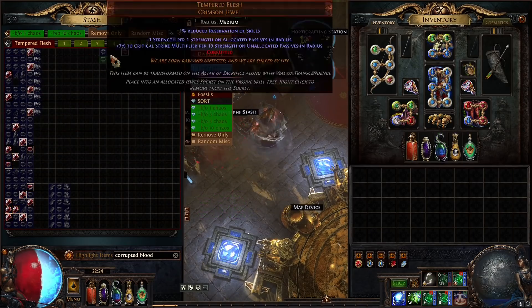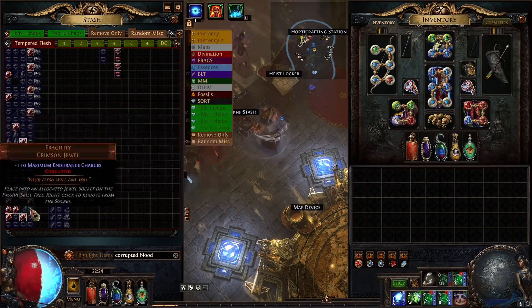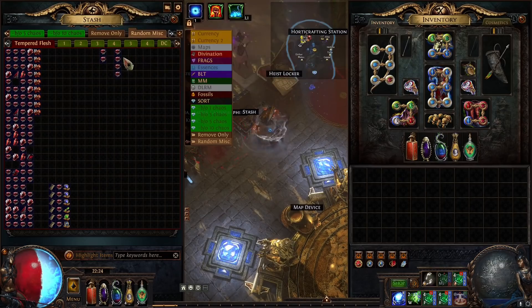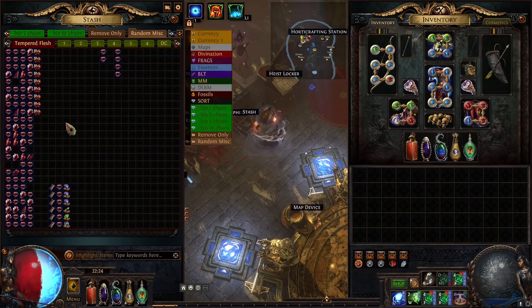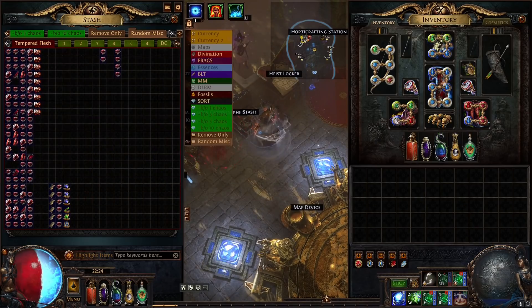Quite a few corrupted bloods — wow, four corrupted bloods! And a bunch of rares. We'll filter this out at the end when we do the total evaluation. Assuming 700 exalts total in, if each of these sells for 200 exalts that's 1200 exalts right there — if they were to sell at those prices. We'll do a full evaluation at the end. Cut to montage where I run through the double corrupts on the last six jewels.